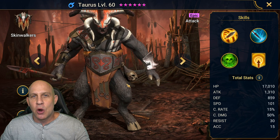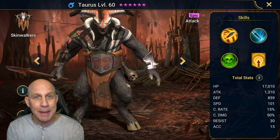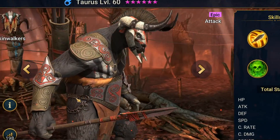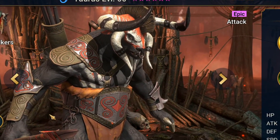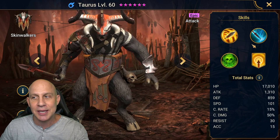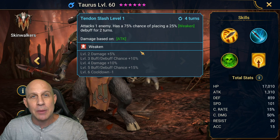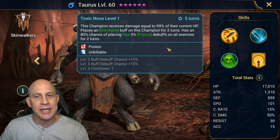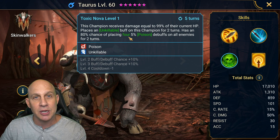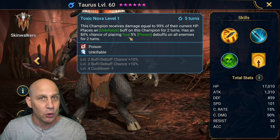We're here with Raid Shadow Legends to go over Taurus — the 2.2 Taurus. If you would have asked me to bet money on whether he was getting buffed or nerfed, I would have lost all my money because I would have definitely said nerfed. But they did buff him. He was already a good epic champion, and now we get a 100% chance to apply a 25% weaken on the A3. Instead of three 5% poisons, they increased it to four 5% poisons.